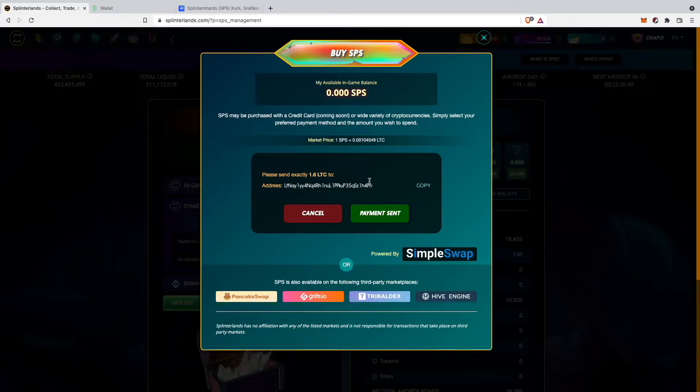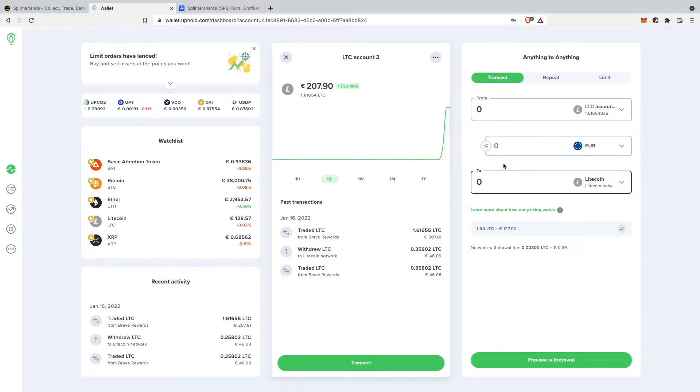Now they're giving me a Litecoin address where I will have to send my Litecoins to, and I have to send exactly 1.6 Litecoin. I'm going to copy the address, go back to my Uphold account, and select exactly 1.6 Litecoin. I will have to send 1.603 Litecoin because the network fee is 0.003 Litecoin.